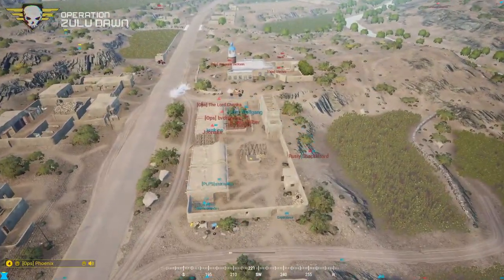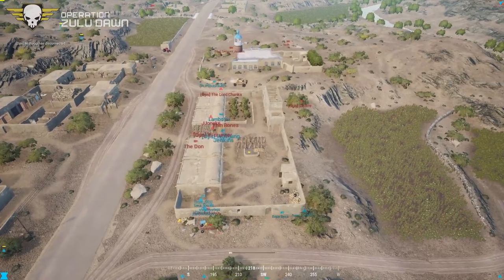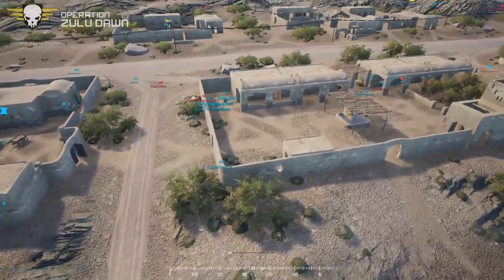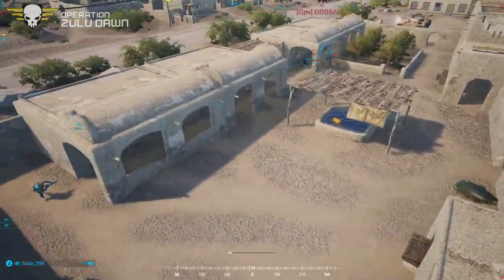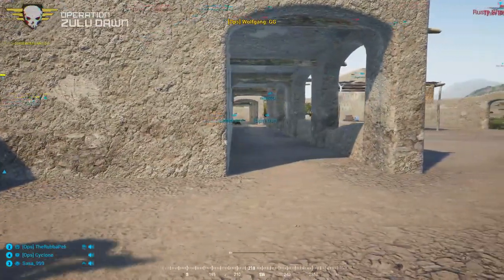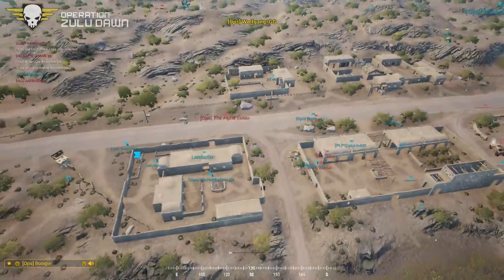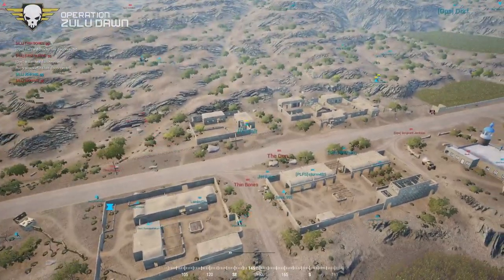Looking at a kill count of 28 for the U.S. Army and 21 for the insurgents. Down goes JJ — and that is the end of the op, end of round two.